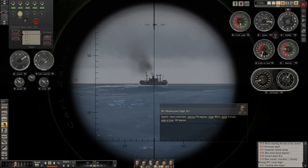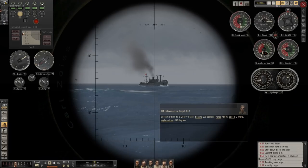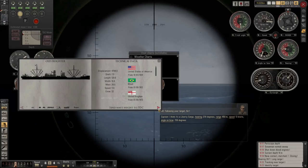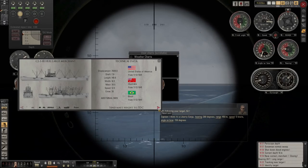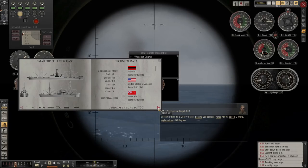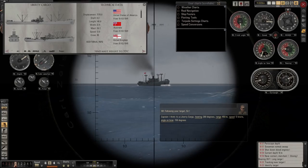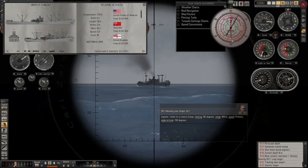Right, identify said target — it is a liberty cargo! Let's chance a little bit more height, let's have a look at the liberty and get some info on her. Obviously I know the liberty cargo tends to be quite heavy, bristling with armaments to protect herself. Liberty cargo ship — displacement of 7,000 tonnes, draft 8.2 metres, length is 140.9 metres. Good, so we would use the yellow band because she's 100 to 150 metres.